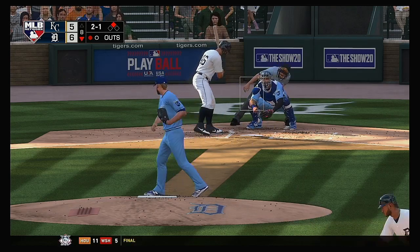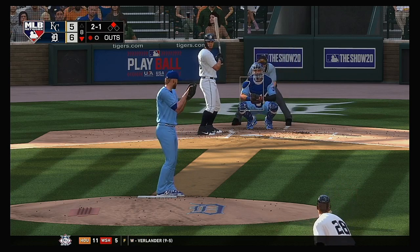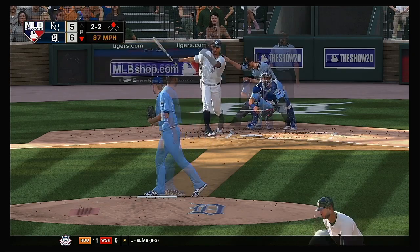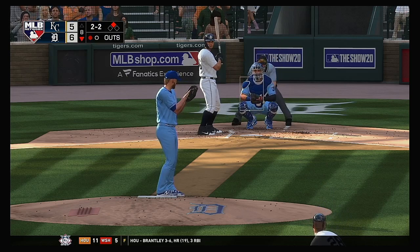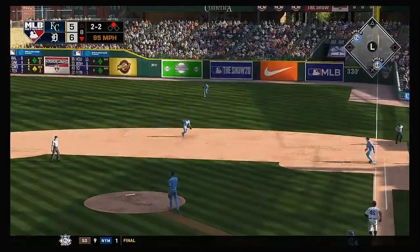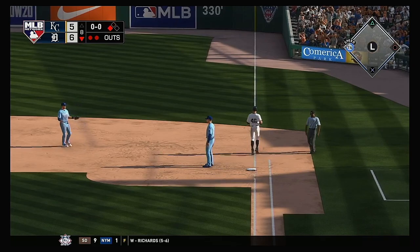Now to the plate, Jimer Candelario — up high, two and one, now two and two. Looking for the K — here's the pitch, is put in play to the right side of the infield. Merrifield brings it in — throw gets him. Two down.